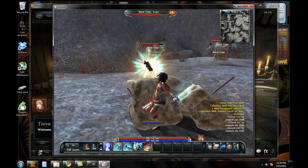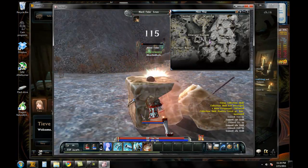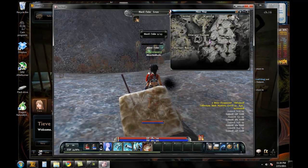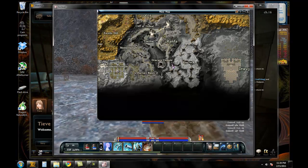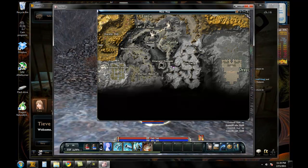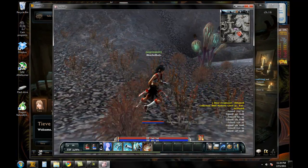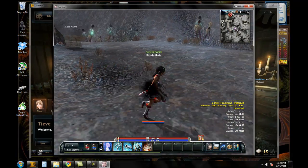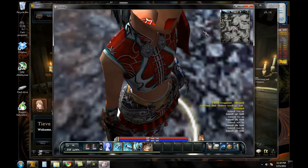There are a lot of things that can be changed to make this so much better — like the map. The map is terrible. You cannot pan, you cannot zoom. That's basically it. You can't move to wherever you want to look. You can click in it to go in a direction, but you cannot set waypoints to follow a path. If there's a wall or a rock there, you're walking into it.